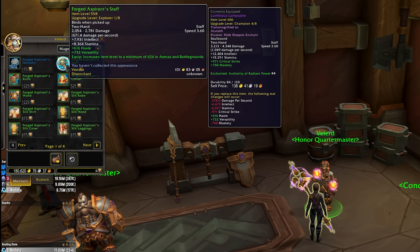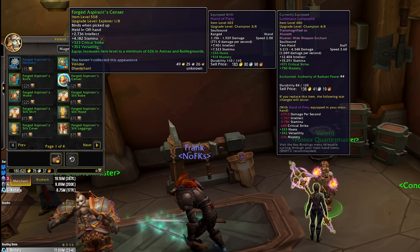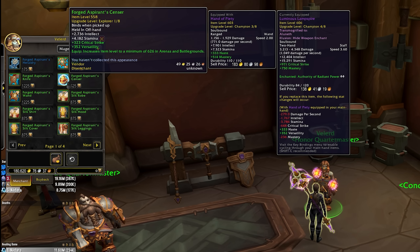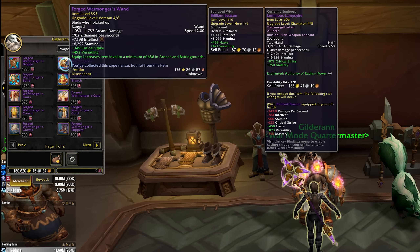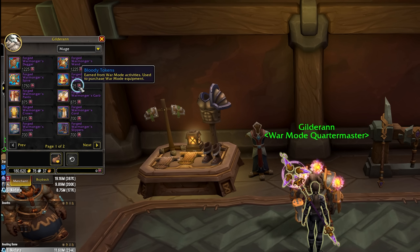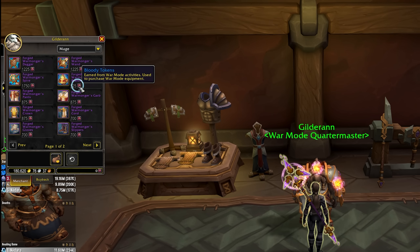As for PvP, gear works a little differently because it has both a PvE item level and a PvP item level, ensuring your PvP gear is always much better in actual PvP situations. You can get item level 558 gear from the Honor vendor, which has a PvP item level of 626. Honor is earned through unrated PvP like random battlegrounds and brawls. Conquest gear starts at item level 597 with a PvP item level of 639, earned through rated PvP or first wins in unrated PvP. There's also a War Mode vendor selling item level 593 gear with a PvP item level of 636, purchased with Bloody Tokens from war mode world quests or killing players.